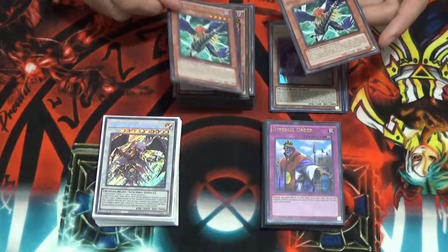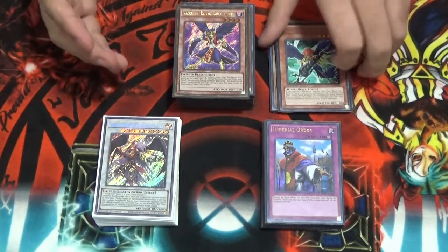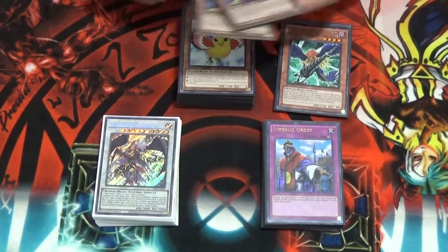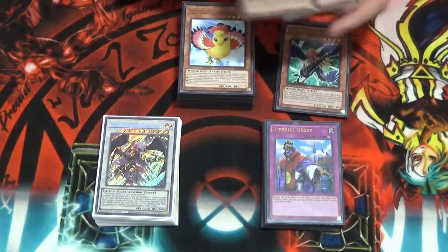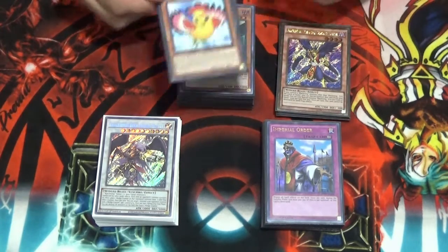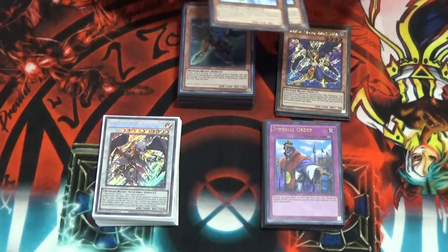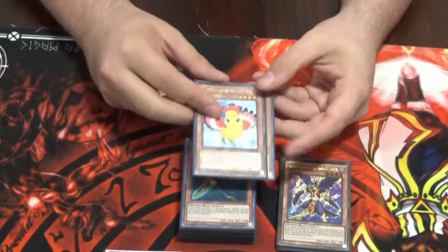Next up we got 2 Boro the Spears. These are great extenders — if you control a face-up Blackwing monster, you get a free summon off of them. And then we got Chris the Crack of Dawn, same reason as Boro. Level 4, pretty good stats. Then Uster is another one of our stars that we search off of Black World Wind. This basically eases us to go into our boss monster, Full Armor Master.